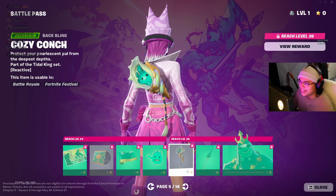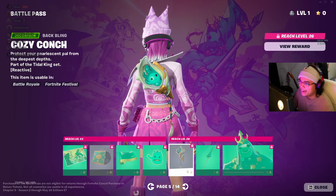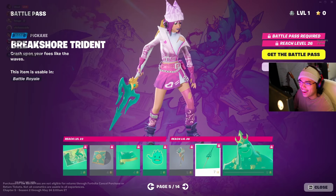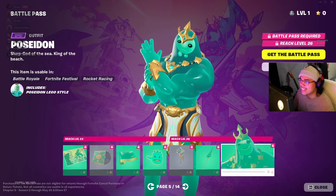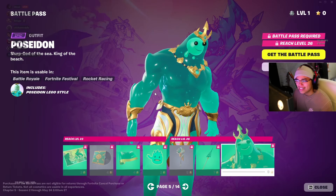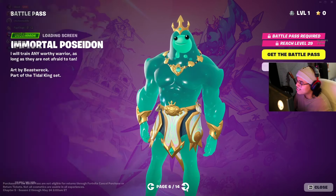That looks adorable — look at that thing. Cozy Kong. It looks so adorable, look at him. The trident — that looks good. I'm excited for that one. And we got Poseidon. Some people are a little upset it's not a lore-accurate Poseidon, but I like it. Slurp God of the Sea — that looks nice. I like it.